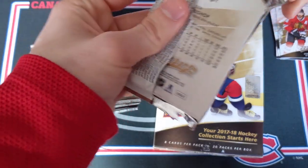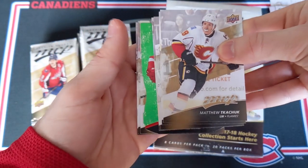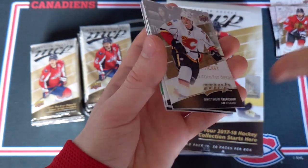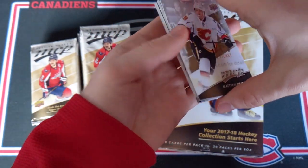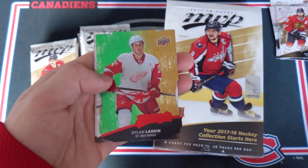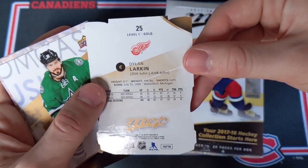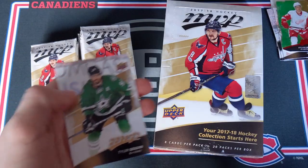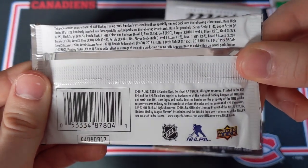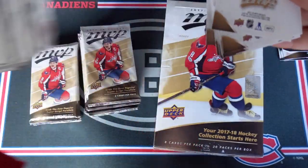That pack is shredding a little but that's okay. Colors and Contours coming out — I forgot about those. Because now they are all numbered, but back here in 17-18 they were all tiered. I believe purple level three is the hardest pull. Kachuk, Tory Krug, Mike Smith, and Jordan Stahl. Look at this — this is a beautiful card: Dylan Larkin, and this would be a level one gold. Level one golds are one in 20 packs, so one per box. Sagan, Couture, Ben Bishop. Not bad at all.